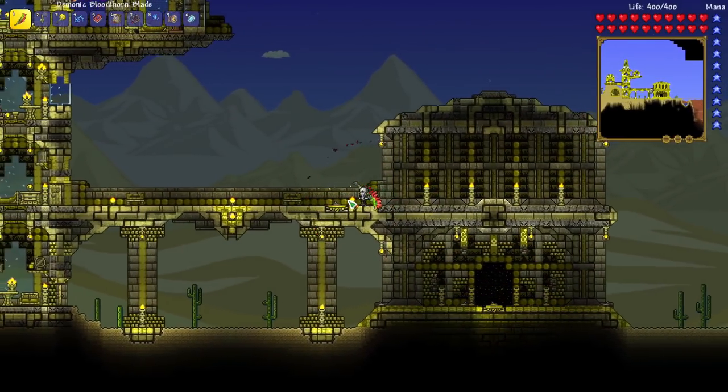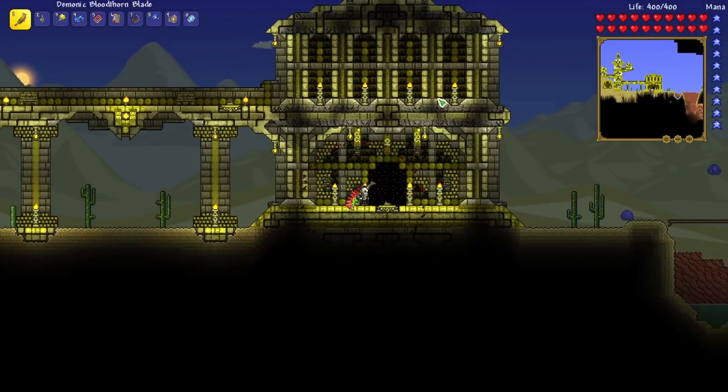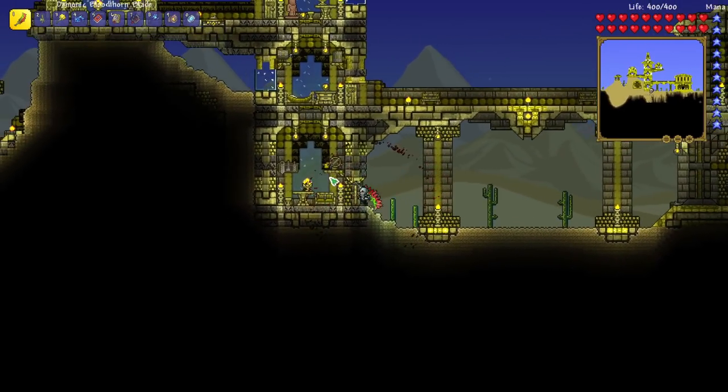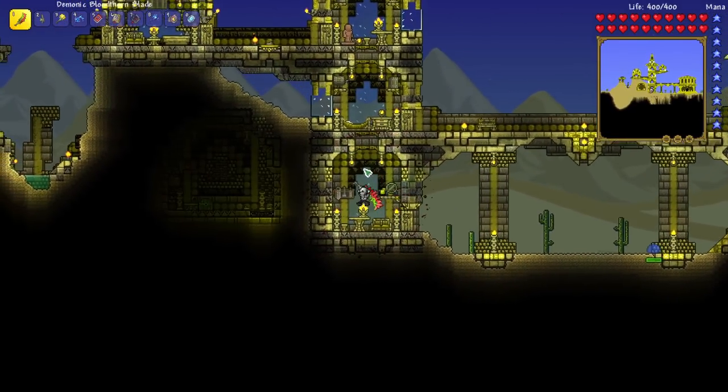There's lots of cool teleporters and stuff throughout it. This right here turns all of this solid so enemies can't enter, and there's these awesome pillars. I love all of the different textures that he used. And we've got a house over here, perfect for an NPC.